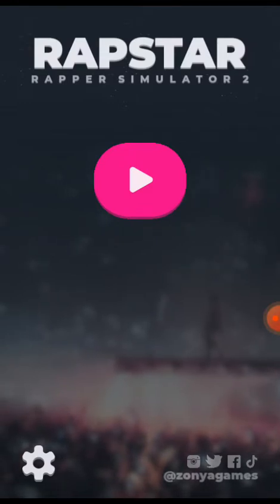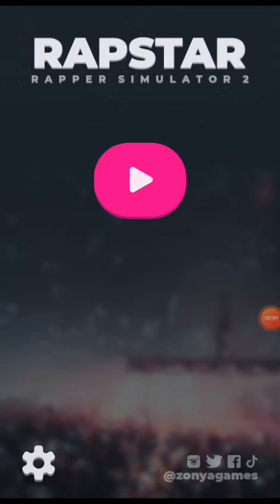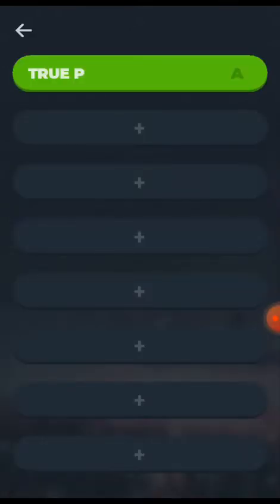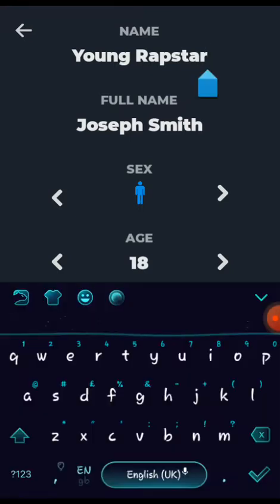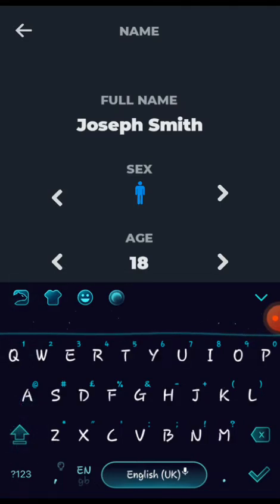To play the game you click on that red, pink-purple button. There is already a character which I'm playing called True P. If you want to start a new career or a new gaming experience, you go on any of the plus signs. You'll be given the rapper's name that you want to start using, so you click on the name to change it.